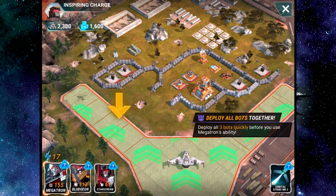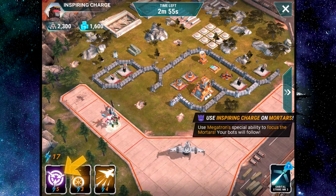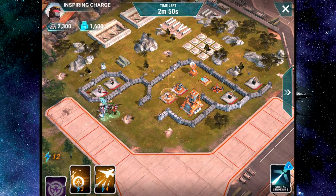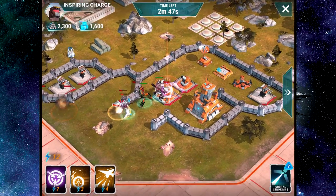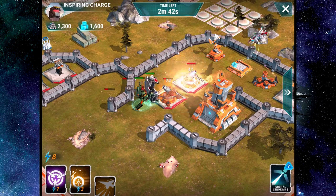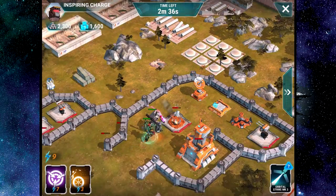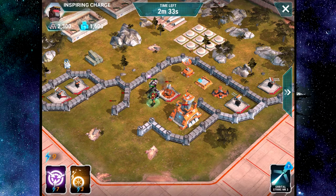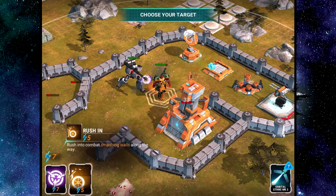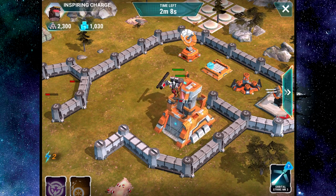Wait, why don't I get to pick my team? That's weird, okay. This is almost like a tutorial thing — we're gonna inspire them to go to the mortars. See, Starscream, you went right in front of it for me. Let's fly away — retreat! Oh, Starscream died mid-air! Then he explodes — oh Starscream, how I love you.